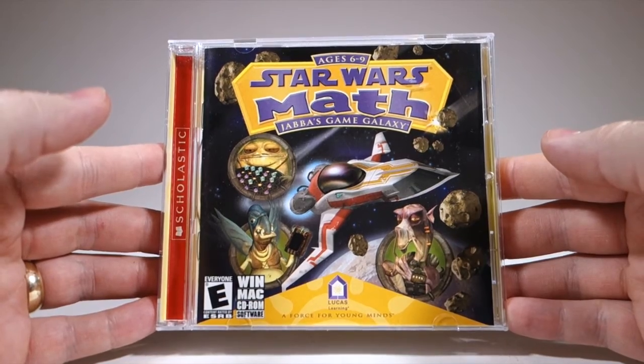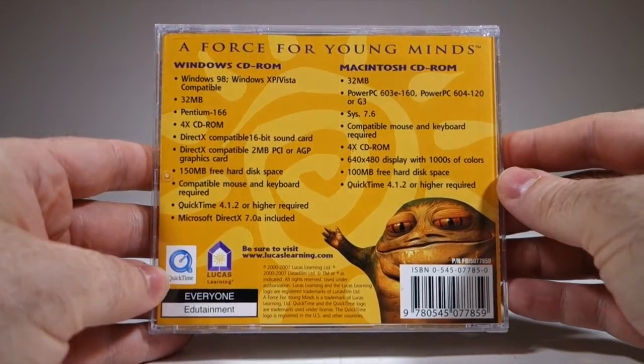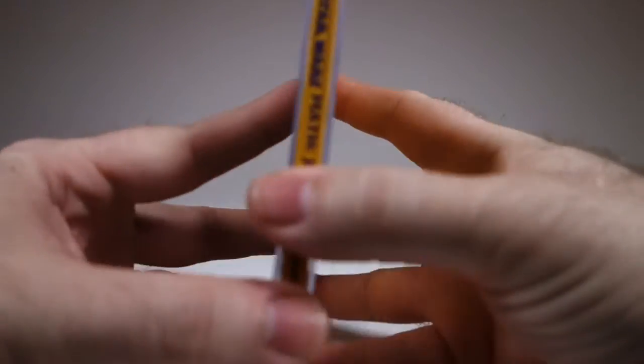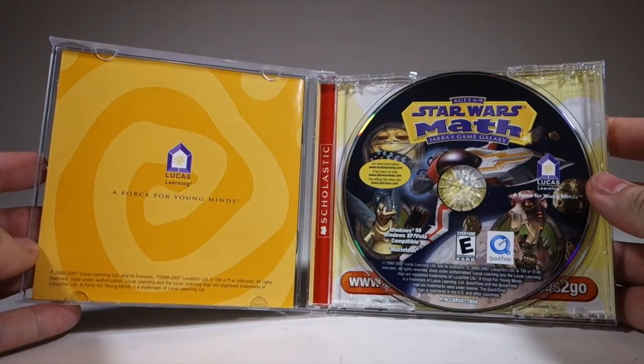Star Wars Math: Jabba's Game Galaxy was a game released by Lucas Learning in the year 2000 for Windows and Macintosh computers. It used characters from The Phantom Menace to teach basic math skills to kids age 6 and up.